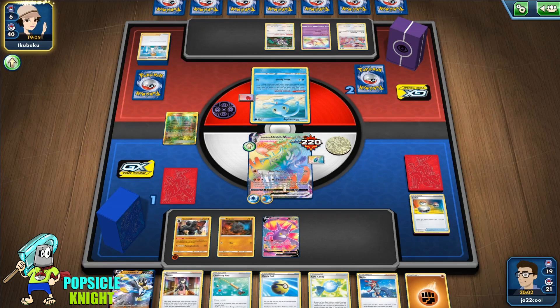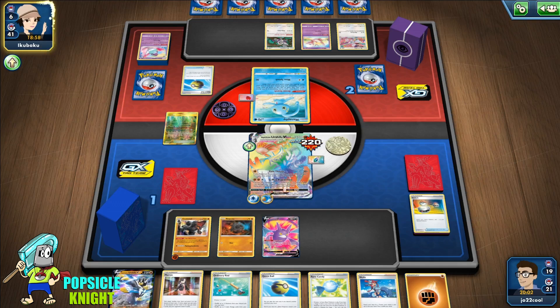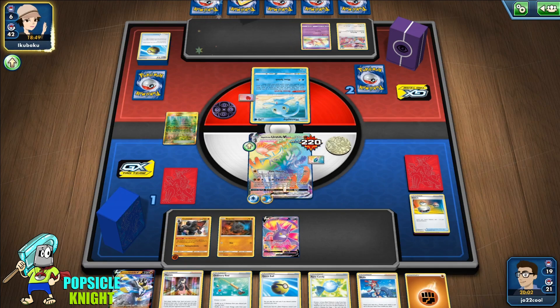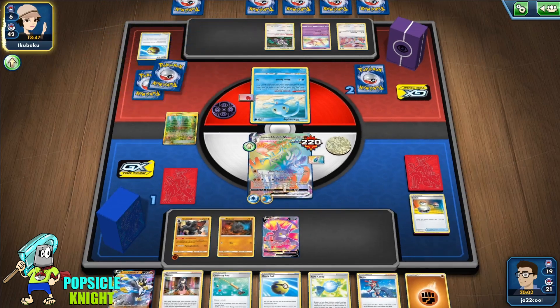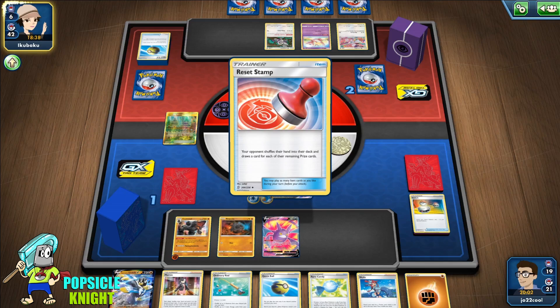If they had a Pokémon that can search for energy instead of Pokémon, I think they could probably win this game — unless they already have their energy and just knock out our VMAX. We're going to reset with a Stamp. Boss's Order — I'll take it.